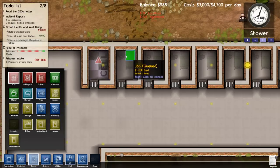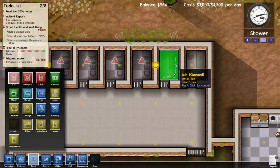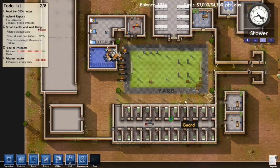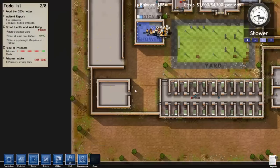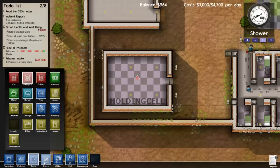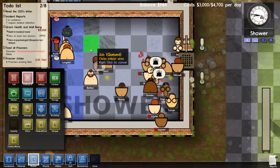We have prisoners arriving now and we're just out of funds — just able to pay for this section of cells for holding block B. Things are going to get dicey because we're out of grant money and low on cash. If I turn this into an extra holding cell we can have even more spillover. Whoa! Shower brawl! Naked prisoners fighting each other — this guy has a shank!